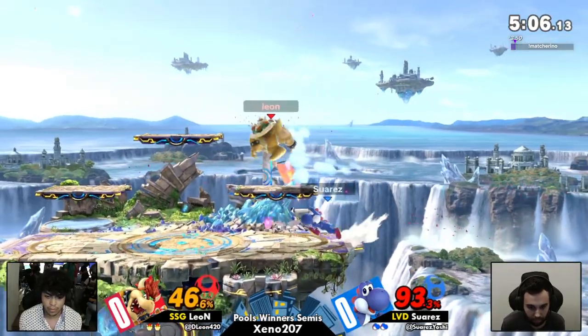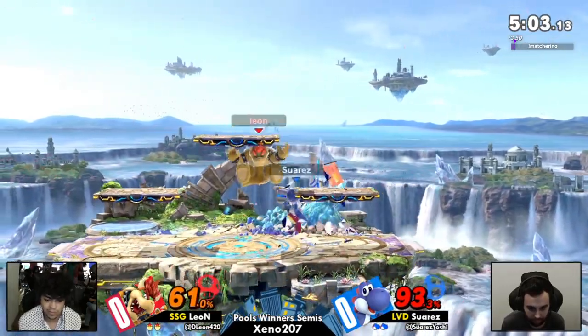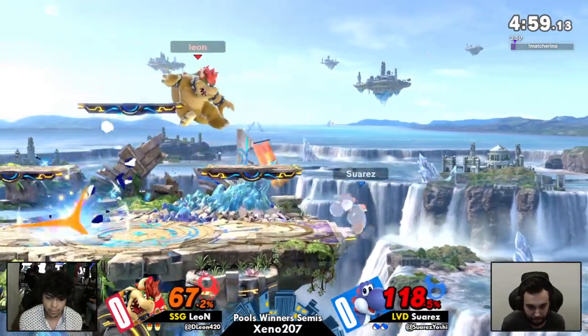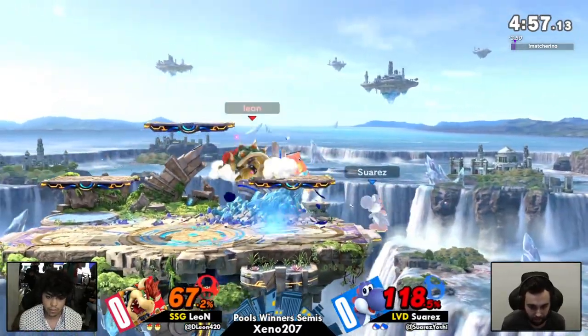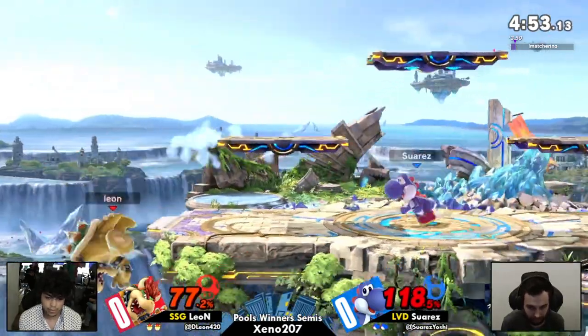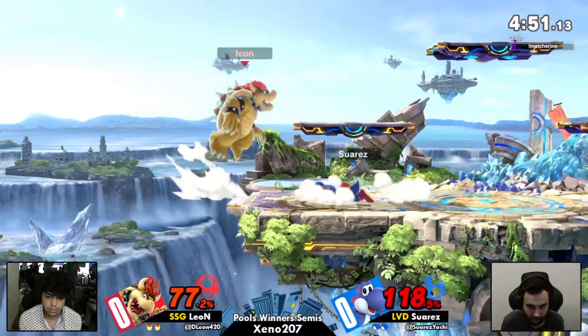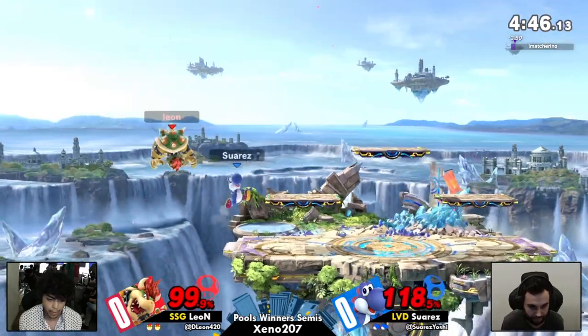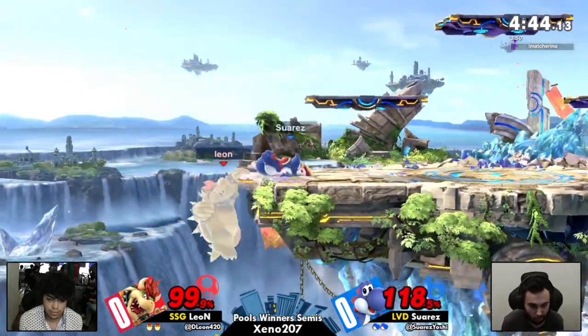Back in the guessing game. Getting some with the egg — nice! I'm noticing Suarez was going for a lot of egg lays there, just for the confidence of being able to land it on a big character like Bowser. Making themselves really hard to hit as they're not losing the percentage game — you'd think Bowser would be down because of how big he is.